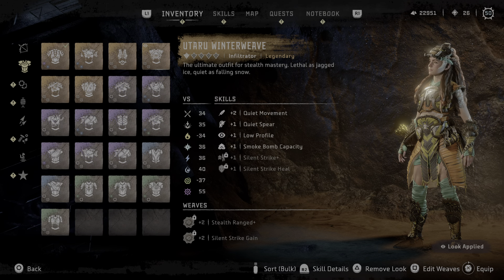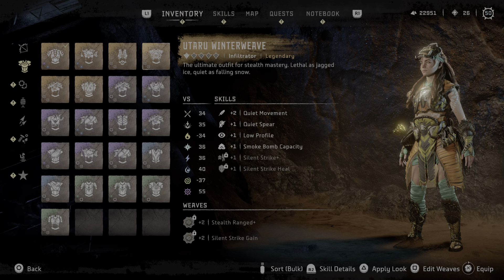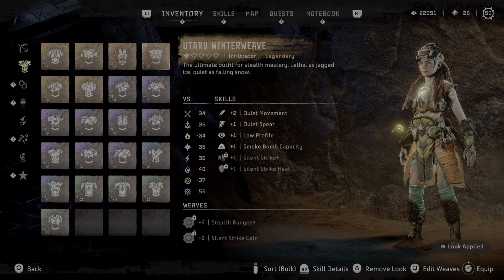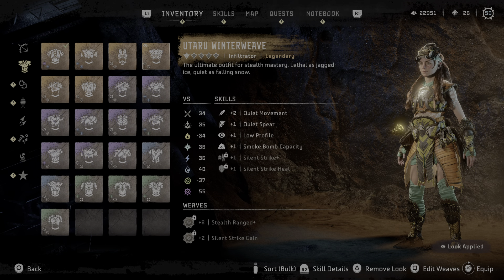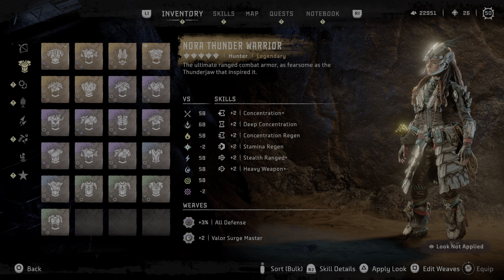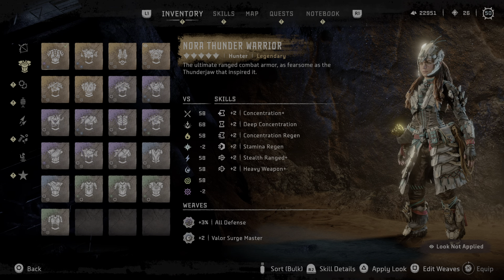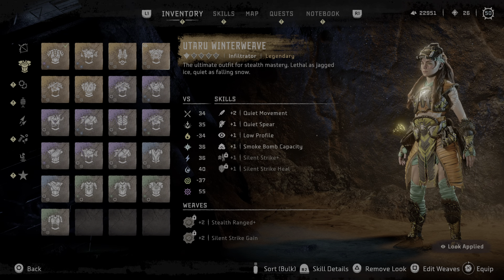And to do so, just click triangle to remove or apply the look. When you apply it, there's a little eye icon on the top left of the armor, right there. And when you remove it, it goes away. So the eye icon is just there to show you that Aloy is currently wearing the outfit, and the checkmark is telling you that she's getting all the stats of the equipped outfit, but looking like another outfit.